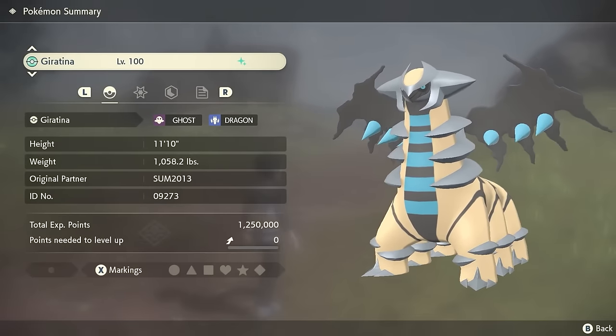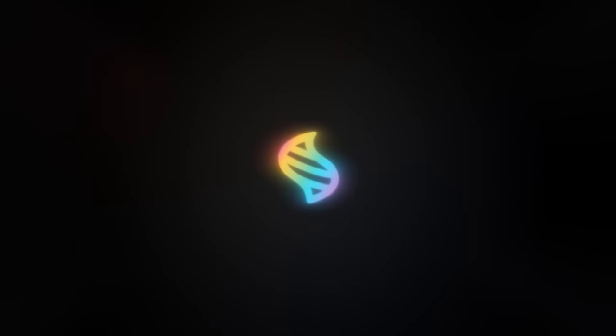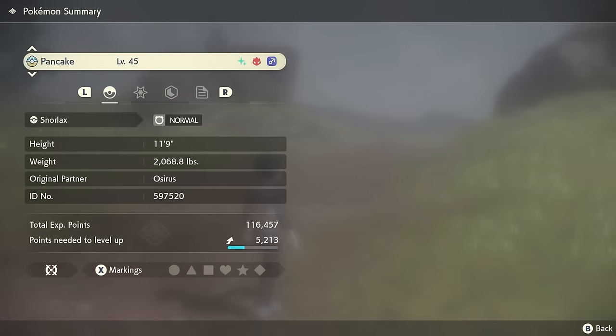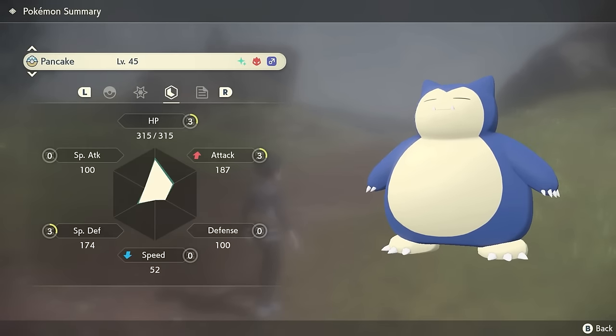One of these was held items. With the confirmation in the preview trailer that Mega Pokemon would be making a return in Pokemon Legends ZA, one of the things I would love to see integrated into Pokemon Legends ZA is having the ability for Pokemon to use held items once again.